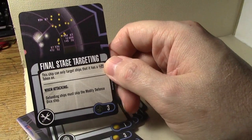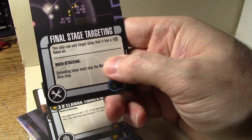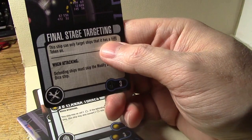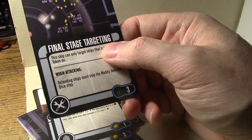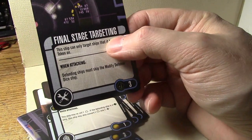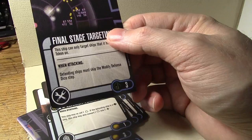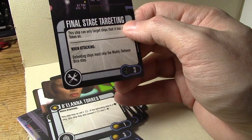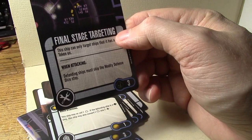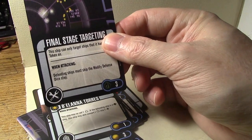Final Stage Targeting: three-point tech with no restrictions. This ship can only target ships it has a target lock on — so you might want to keep it hidden under Quark if you're facing all cloaked ships you can't get locks on. But when attacking, the defending ship must skip the modified defense dice step. This is the card that blocks Hood, Riker's conversion ability, Sulu's ability to convert a battle station to an evade during his action. No spinning battle stations tokens. Excellent card, especially if you can keep it hidden.